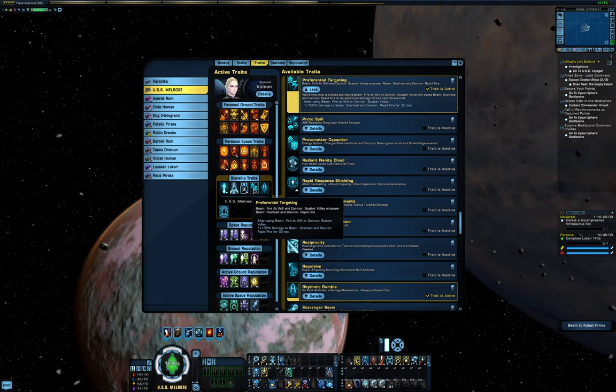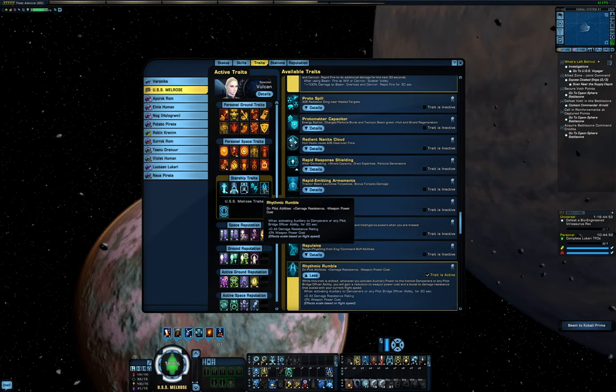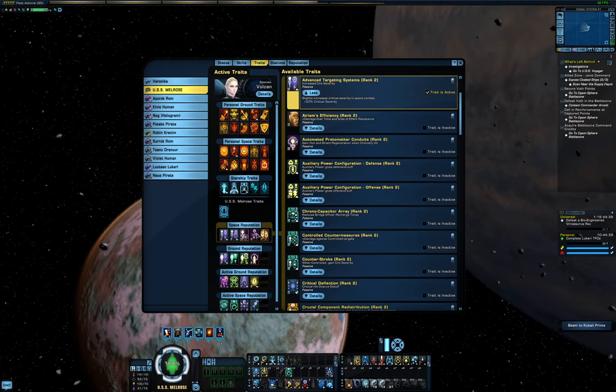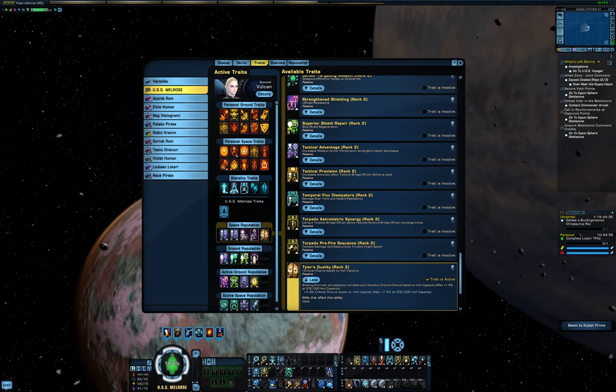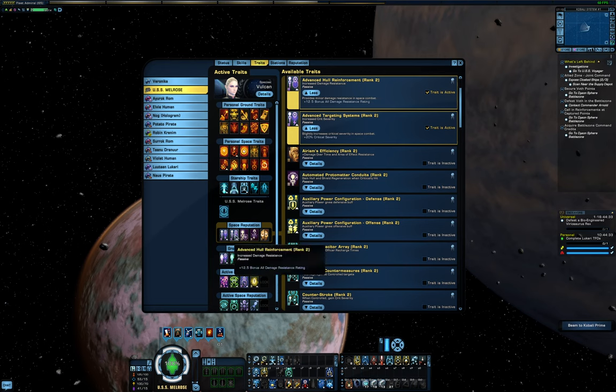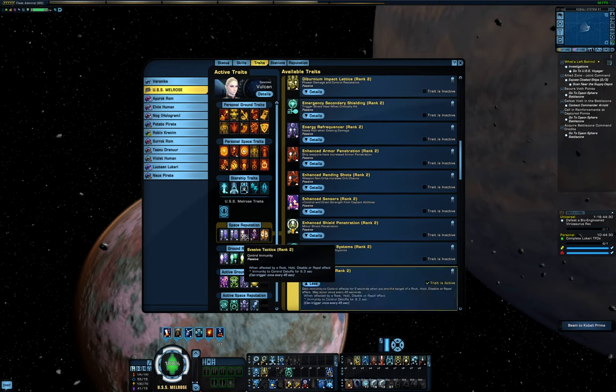These help this build really cut down temporary hull rapidly, but it does lack the debuff potential of the build I showed in my Jhass video for example. I play around with these two trait slots and try different things — a lot of them are very situational. The last slots are Rhythmic Rumble, which drastically reduces weapon power cost as well as increasing resistances, and Invincible, which helps keep me alive if I make a mistake or get focused. For Reputation traits, I have Dyson Advanced Targeting Systems and Tyler's Duality for crit improvements, and Viral Engine's Overload to help slow down enemies. Advanced Hull Reinforcement and Evasive Tactics help ensure my own survival, but I could use something like Precision instead to deal even more damage.